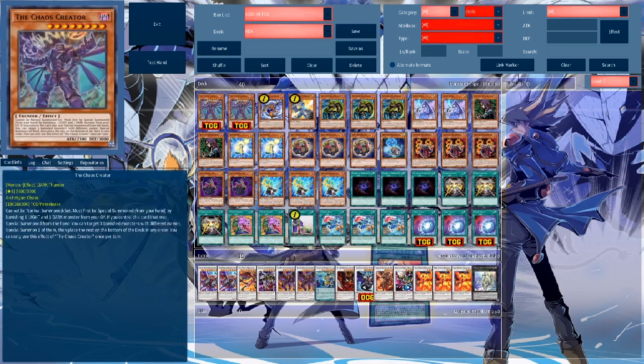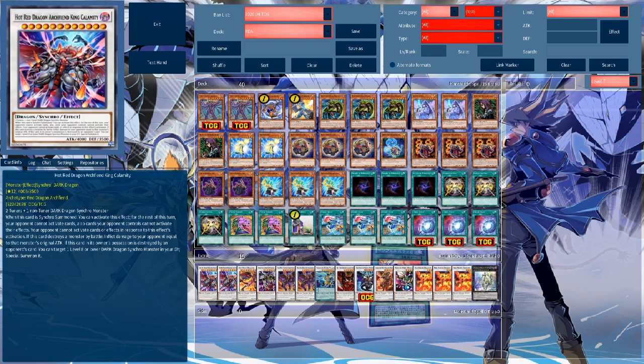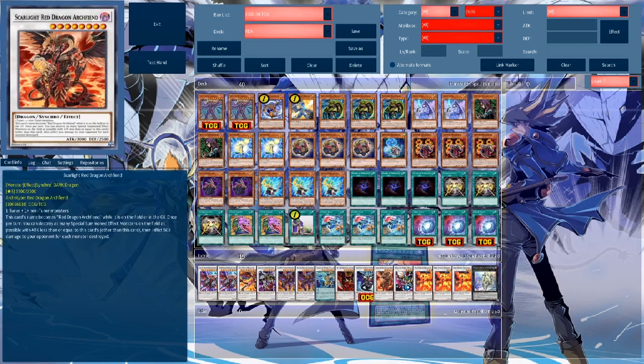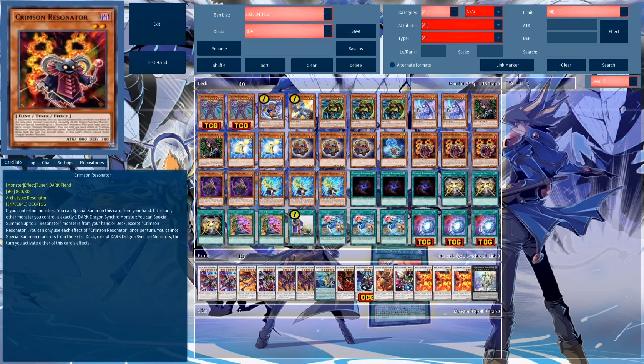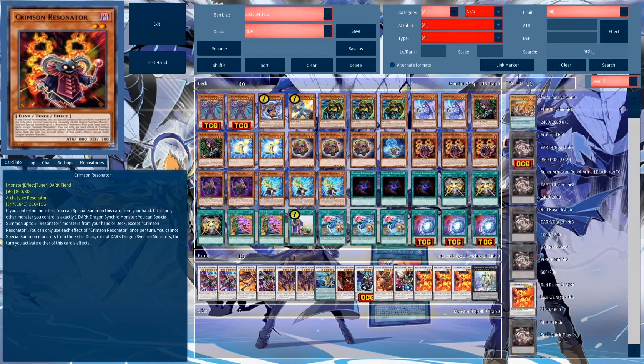So, basic introduction to Resonators for those that don't really know the deck. It's the deck used by Jack Atlas. The idea is to summon big Red Dragon Archfiend monsters, despite only running one actual Red Dragon Archfiend. In order to pull that off, you need two cards on the field to start off your combo — Crimson Resonator. It has to be Crimson Resonator; other options don't work, which is also one of the big issues.